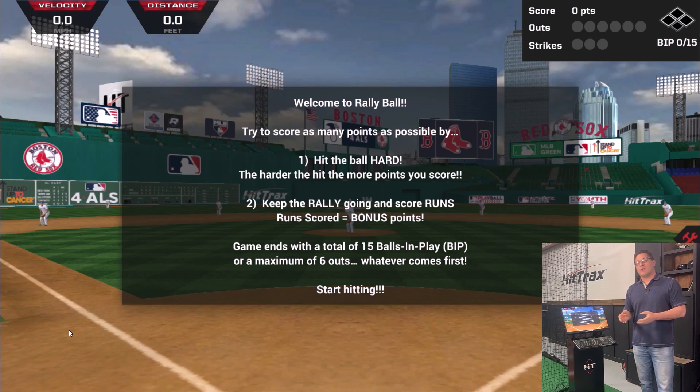How do you score points? You hit the ball hard — the harder you hit the ball, the more points you get. It loves line drives, especially long line drives. You might get 80, 90, or 110 points for a long line drive. It doesn't like ground balls, so you might get only five points if you hit one back to the mound. Pop-ups are the same. You want to hit the ball hard and far — barrel it up — and that gives you the most points.